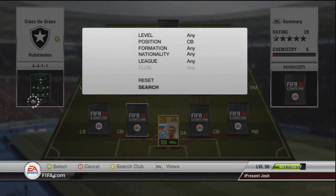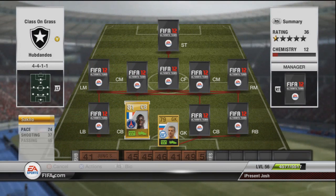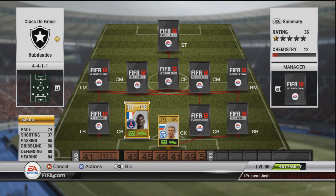Moving on to the first centre back, we have a player called Sacco. He's got 74 pace, 37 shot which isn't amazing, 65 passing, 80 defending and 84 heading — overall he's just an absolute tank. He's costing around about 1,300 coins and he has the leader trait.